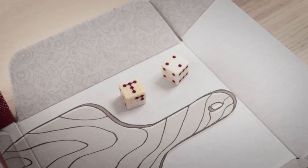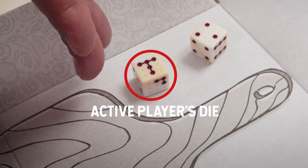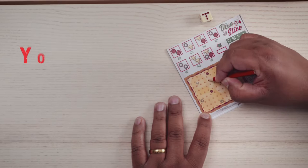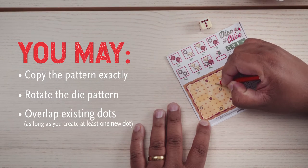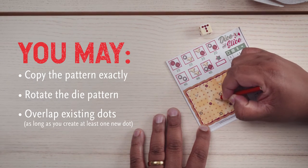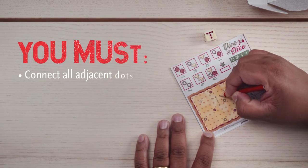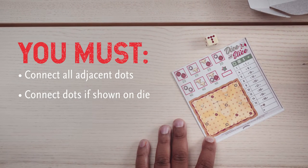The player chooses one die to keep for themselves to mark on their score sheet. Then all other players must use the remaining dice to mark their sheets. When filling out the score sheet, draw the pattern on the die exactly as you see it, using straight lines to make squares or rectangles only. All dots next to each other must be connected.